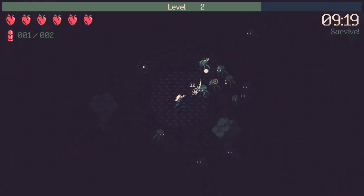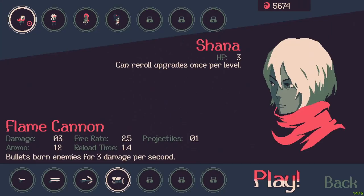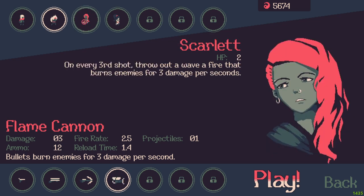Similar to the weapons, the characters that you can choose have their own abilities. You start with Shayna and she can reroll once per level up the options that are given to her. Every character has their own number of hits they are able to take until they die — she has 3. You can also unlock Diamond, who starts with 6 HP and is the best at the moment because she can forgive some of your mistakes by having such a big HP pool. There are two more characters that can be obtained in the demo.